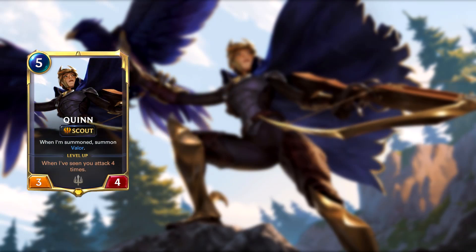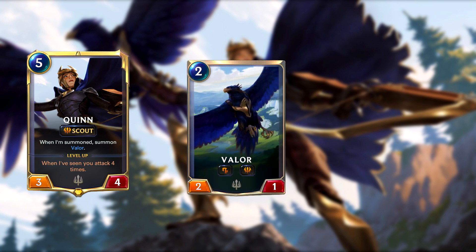So let's start with Quinn. Quinn is a 5 mana champion in the Demacia region. She has 3 power and 4 health at level 1. She has the new Scout ability, and when you play Quinn she summons Valor, a 2 mana follower with 2 power and 1 health that also has Scout as well as Challenger. In order for Quinn to level up, you must attack 4 times while she's in play.